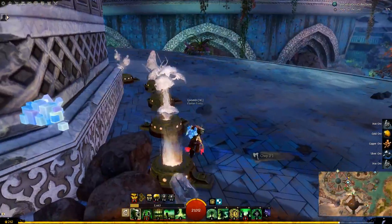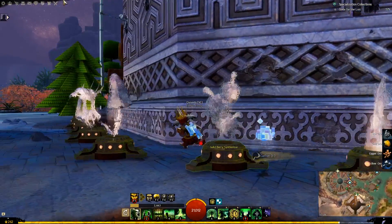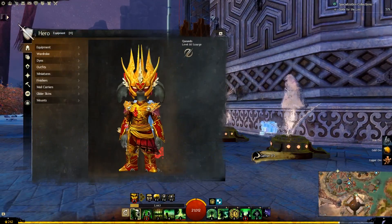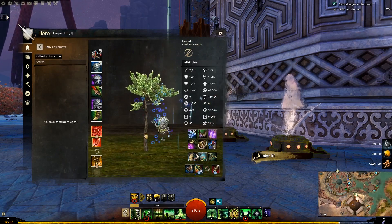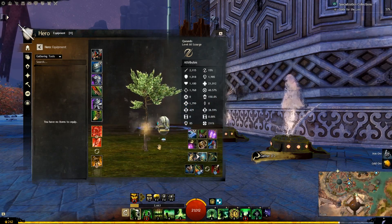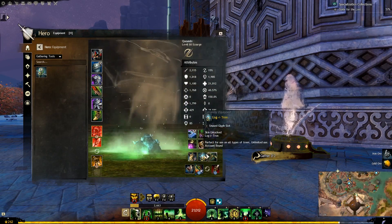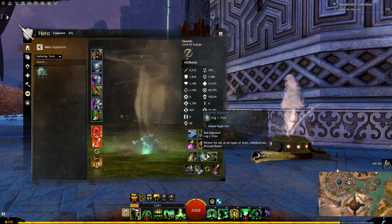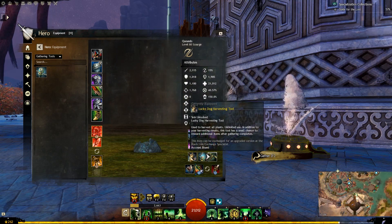So that is the new gathering tool with a glyph. Glyphs are basically kind of like infusions — they are infusions that give you various bonuses to your gathering tools. Such as this one here, Lucky Dog, which gives a small chance of rewarding additional items.